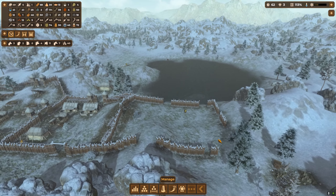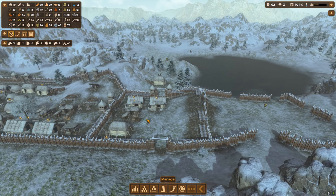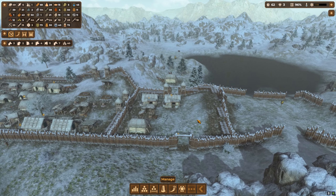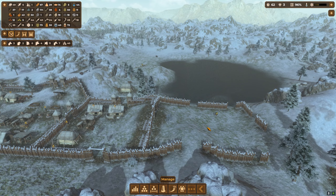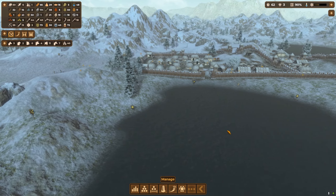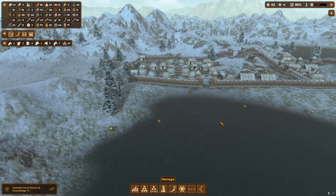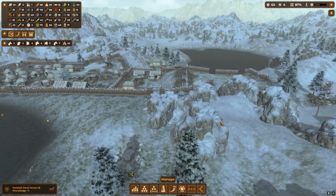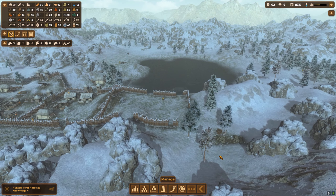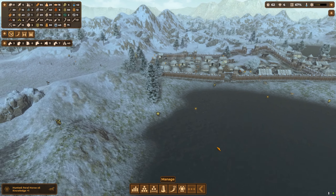We can put some back into here. We'll have to fix this area first — get the watchtowers down again on both sides and build back into this area. Then we'll need to expand again. If I put a second settlement down that's not connected, it could just get attacked as a standalone site, which is not good at all. But we'll definitely need the space.